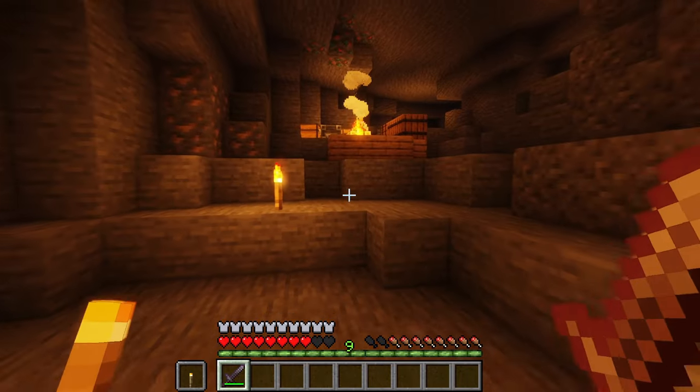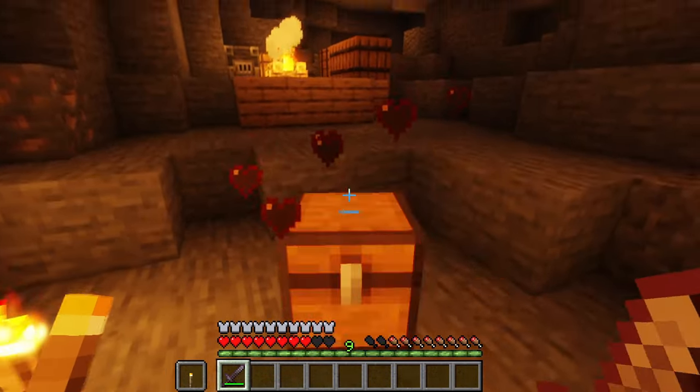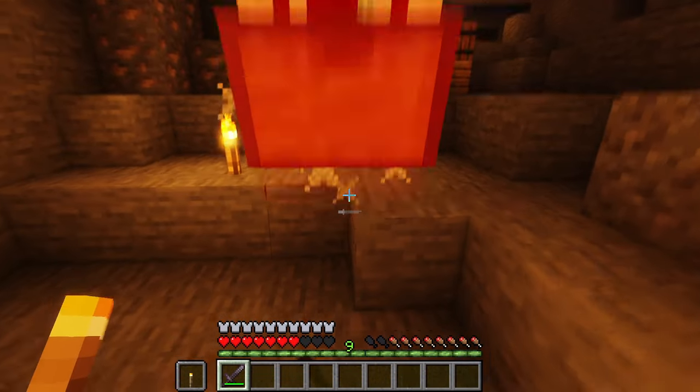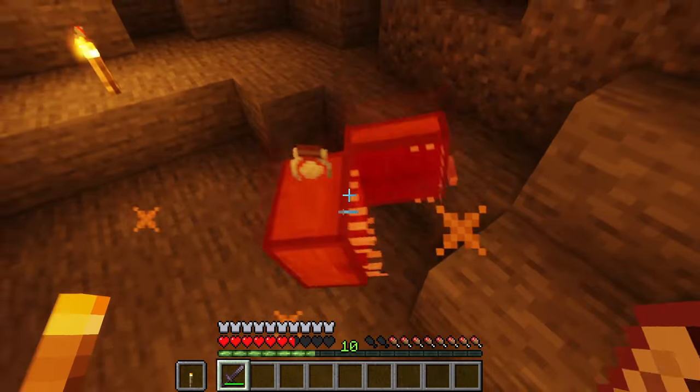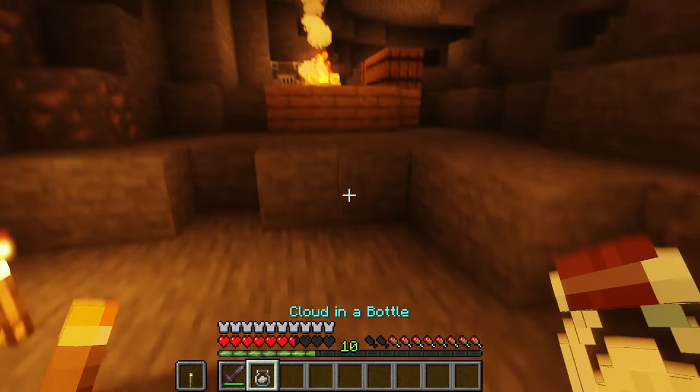There are also workbenches and other things down here so if you're lucky you might come across them. You also have to be careful near the campgrounds though, because some of the chests are fake and are actually mimics and will try to kill you when you get near them. But the good thing is if you're able to kill them they will drop one of the random artifacts, so it's an easy way to get some of these.